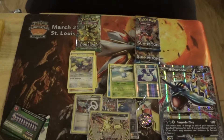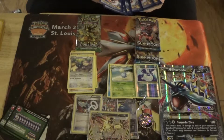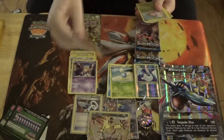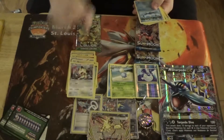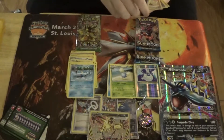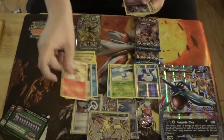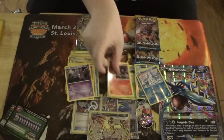So we're going to open the second Steam Siege pack. We have another Nidoran Male, another Nosepass, another Hoppip, a Meowth that looks pretty scared for some reason, a Clefairy, Special Charge — a very good trainer — a Monferno, Nidorino, a Reverse Foil Bergmite, and a Rare Pyroar.